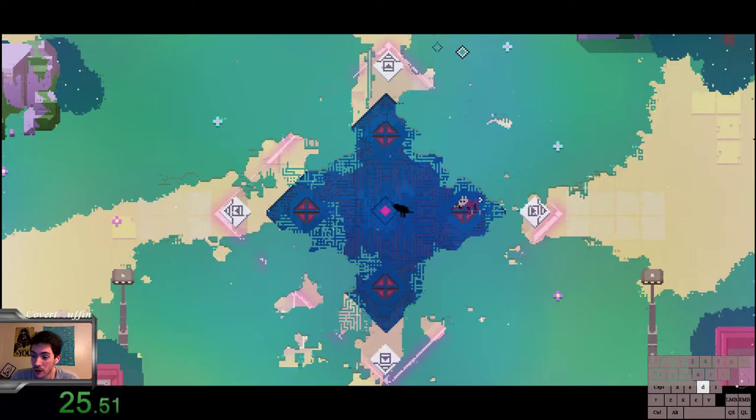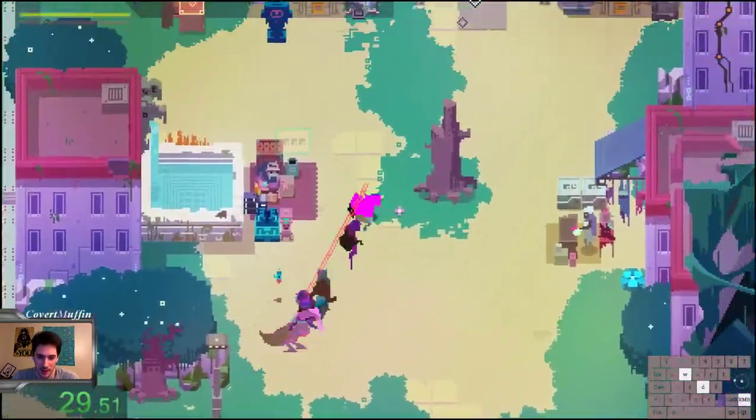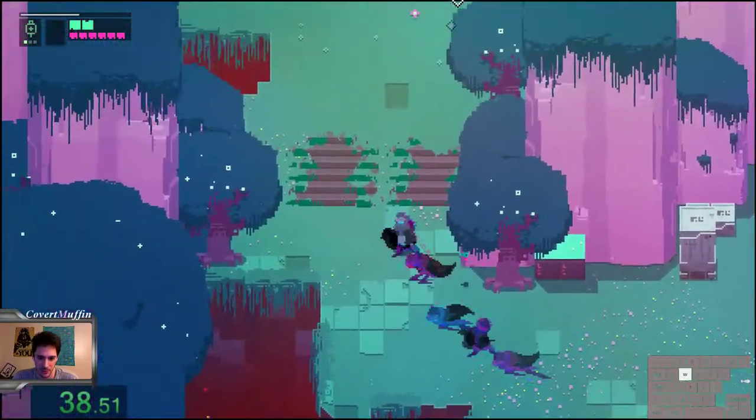We also need to pick up the shotgun from east because it's going to deal a ton of damage. Right now we have a pistol, which is a really great attack device, but it's not going to be nearly as useful as the shotgun. So that's going to cause a really cool route difference.